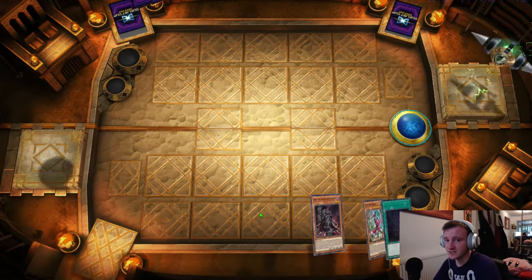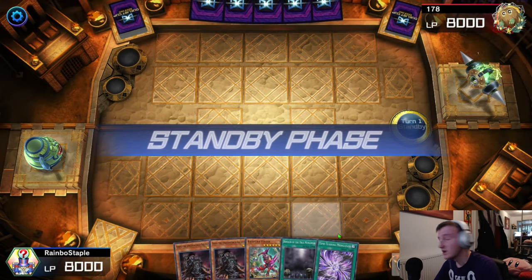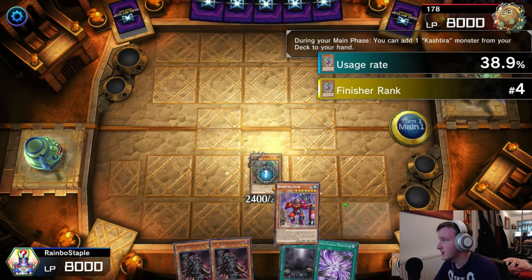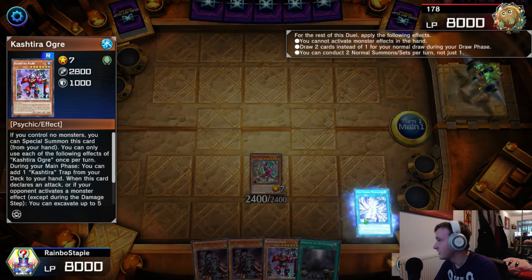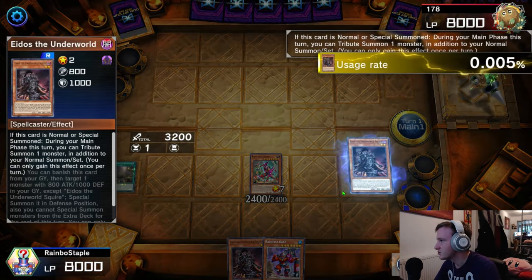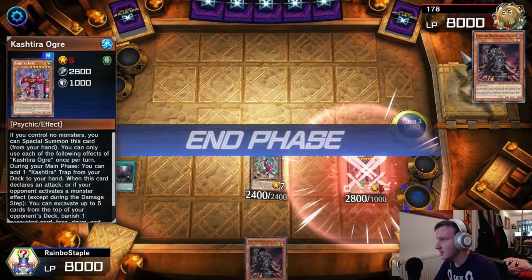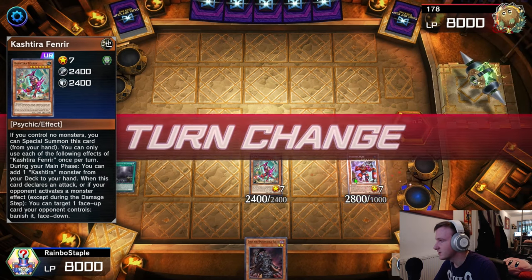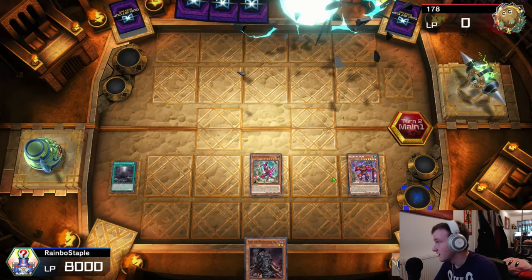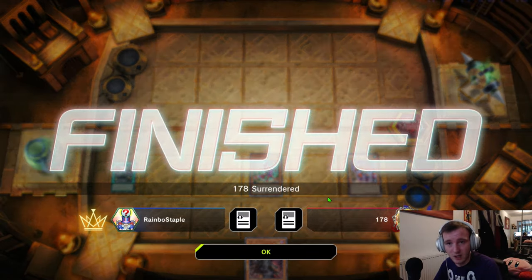Going into game one, you'll notice in most of these games that we want to go first, because we kind of need to. We've drawn a decent opening here, not any tribute summons, but we can go for the Kashtira Fenrir to grab our Monarch from the deck. We'll use the Morganite just to get it out of the way and do Domain of the True Monarch, summoning Eidos, and then using Domain to reduce the level of Kashtira Ogre and tribute summoning Ogre. What a good Monarch endboard. We do have a tribute summon monster so he won't be able to summon from the extra deck, and he concedes. At such a powerful endboard, they have nothing else to do but concede.